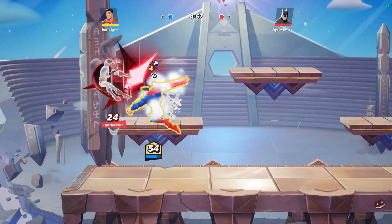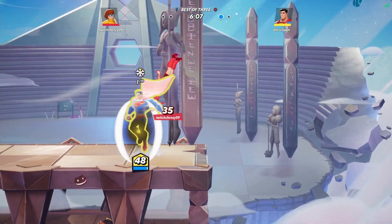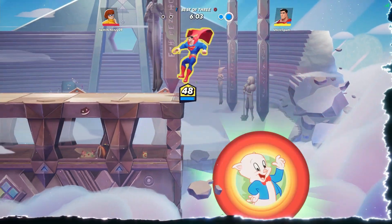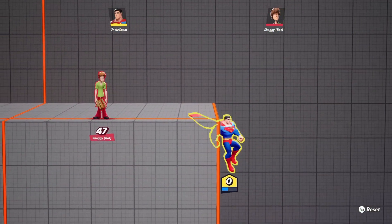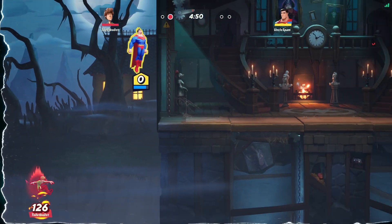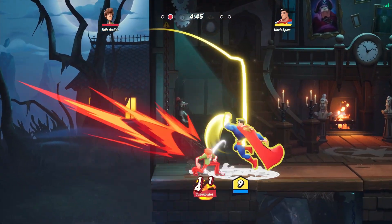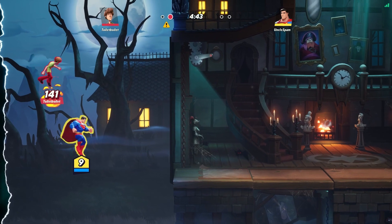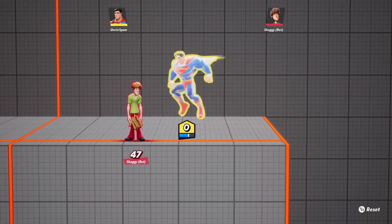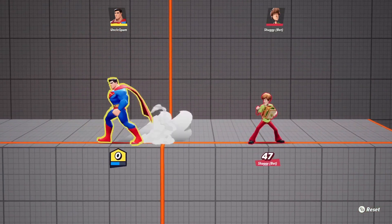Tip number three: do not be afraid to get out there and snatch somebody out of the air. If someone's recovering horizontally — say Shaggy doing his side B — don't be afraid to think, 'If he starts side B here, I know he's gonna end up right here,' so jump there and grab him out and throw him down, get the kill. Try to catch people at the start of an air animation or where their animation will end up.